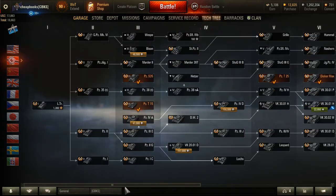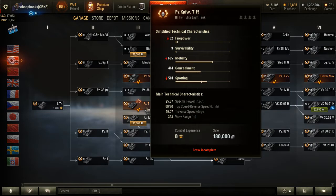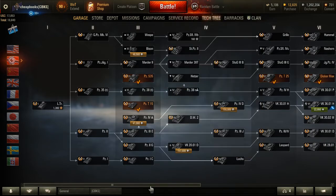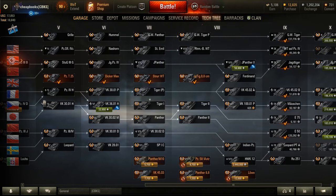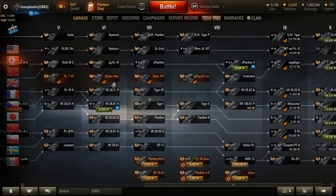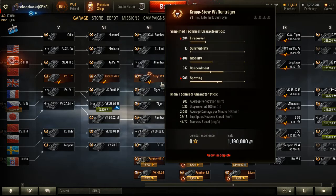Continuing with premium tanks — the T-15, nothing special. The S-35 is actually one of the best tanks in the game — it's a French tank. I love playing the S-35; it's got one of the highest win rates, I believe. The T-25 is not that great. I think it might have the highest penetration for tier 5, but I'm not sure. The Dicker Max — I get crappy games, but I like playing it. The Steyr — I don't like that style of tank. I hate playing it.